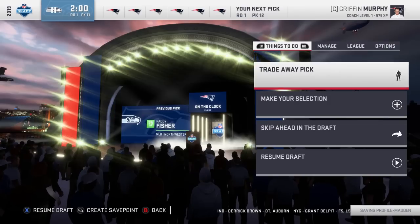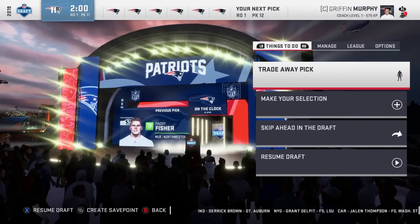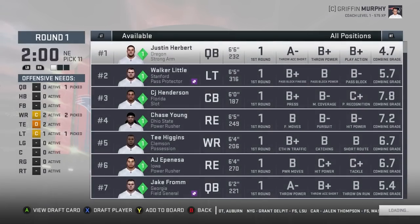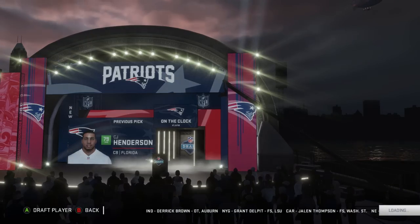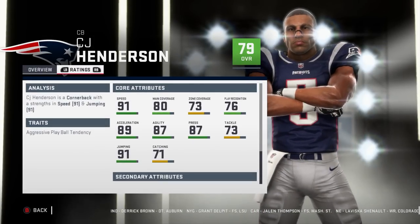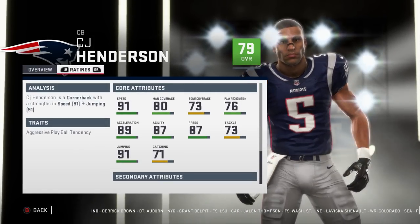One more pick before we start rattling these off — who are the Seahawks gonna take? Patty Fisher, middle linebacker. Okay, I can get behind that. Let's get CJ Henderson — 79 overall, quick development, 21 years old, 91 speed, 80 man, 73 zone, 76 play recognition.